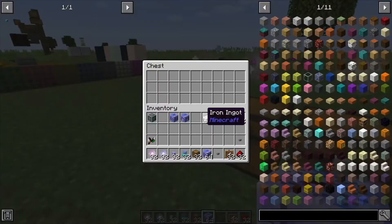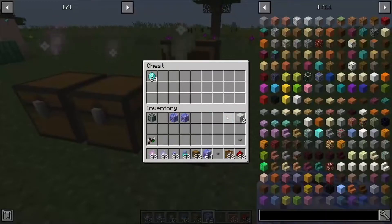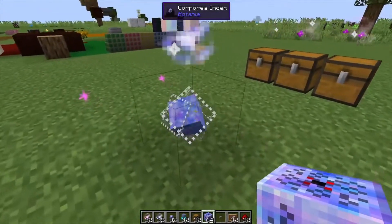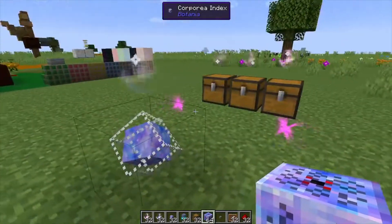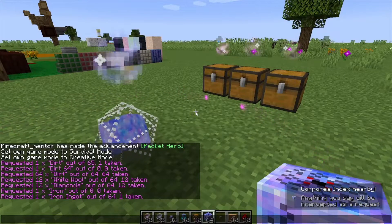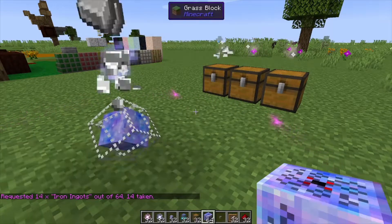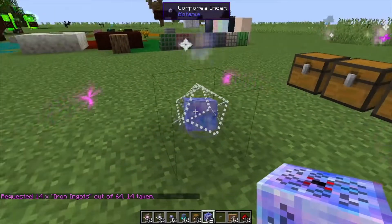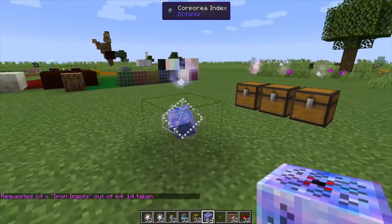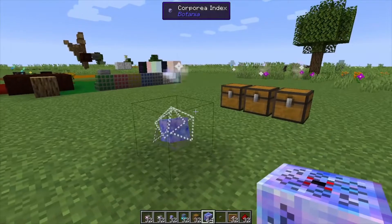The index is very cool — it allows you to access the inventories of these chests. So let's say we throw iron in one chest, some gold in another, and a diamond stack in this chest. When you get close to it, it shoots out with a little animation that lets you type anything into chat and request it from the network. If we want 14 iron ingots, we just type it in and it pops right out of the crystal, pulling from the chests. There we go — 14 iron ingots.